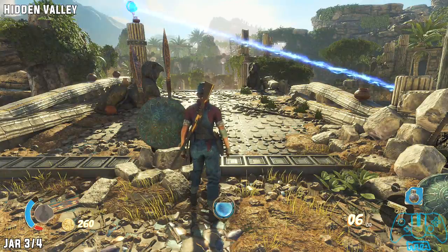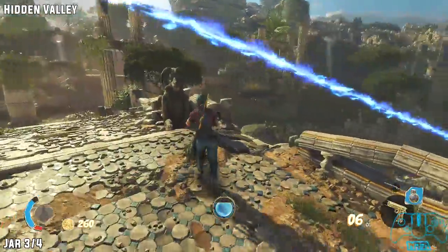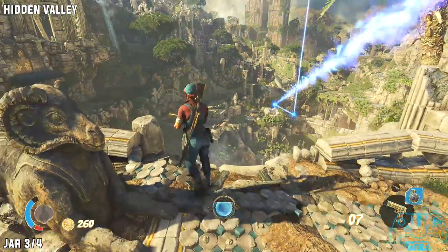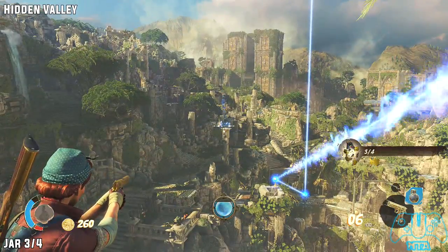Once you clear the barricade, you will want to follow the blue shining beam to the right. On a pillar far at the back, you will find Jar number 3.